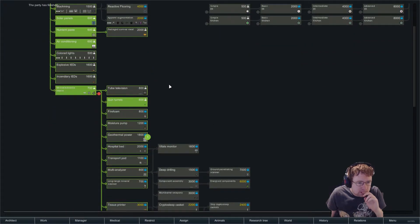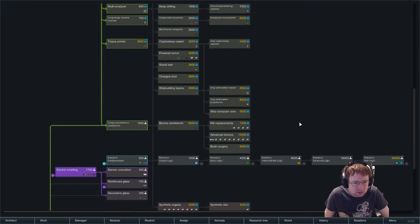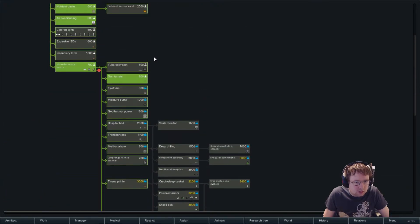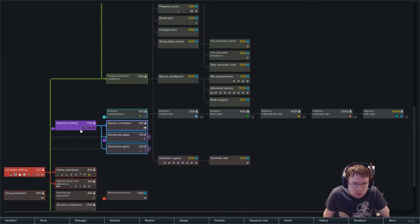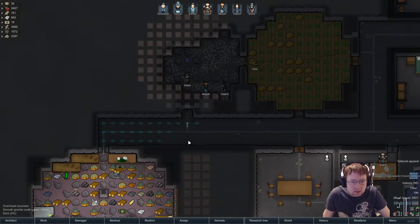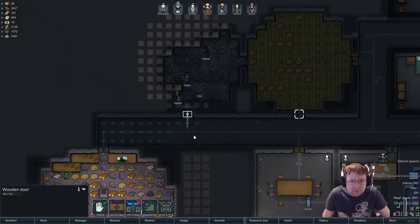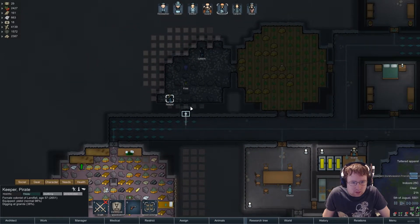What are we researching at the minute? Geothermal — we don't have that. I wonder why no one's on it. I think we need to find glassworks — there it is: reinforced and decorative glass. Let's go straight to it. Oh, a bulk trader — good.